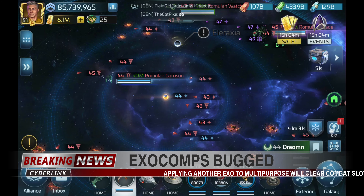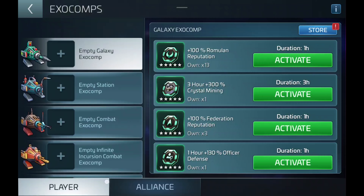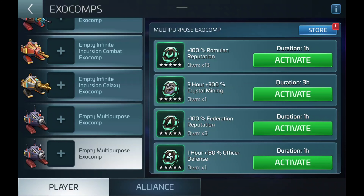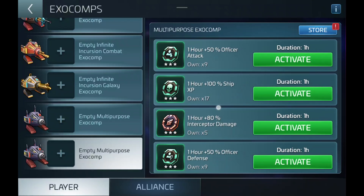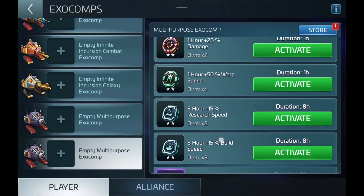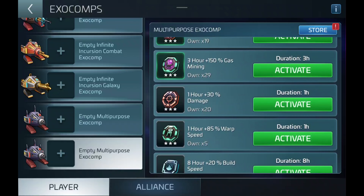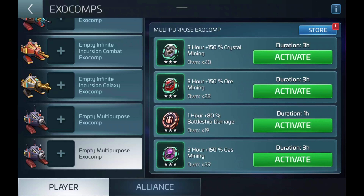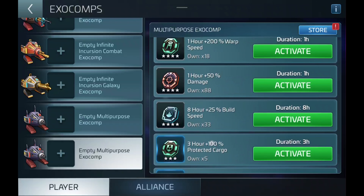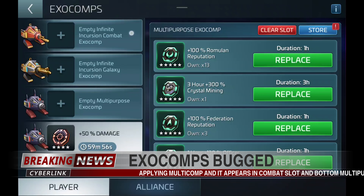A few hours and a couple restarts later, after all of our Exos cleared out, we tried to do this again. This time, we went to our empty bottom multi-purpose Exocomp slot and went to activate another Damage Exo. You see here, when we find the Damage Exo, we're going to apply it. We're actually looking for the 50% Damage Exo.